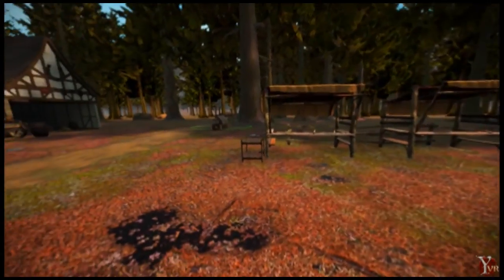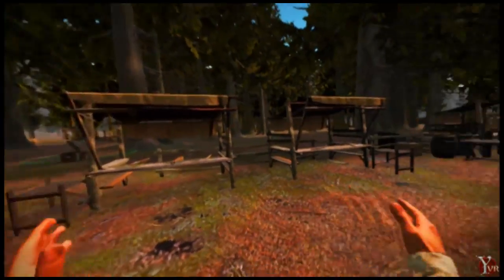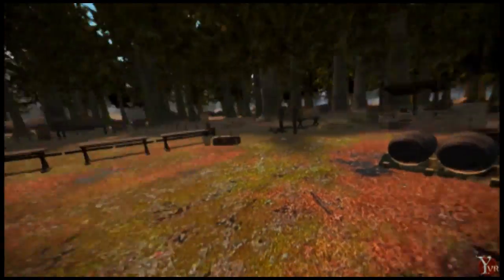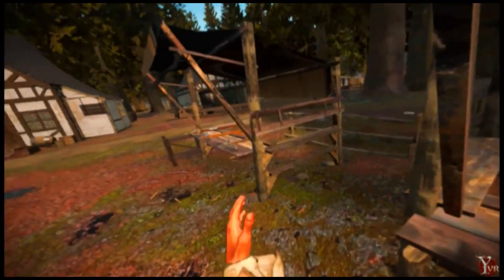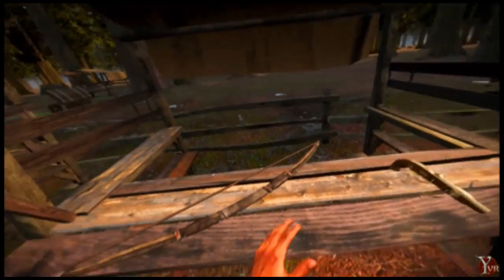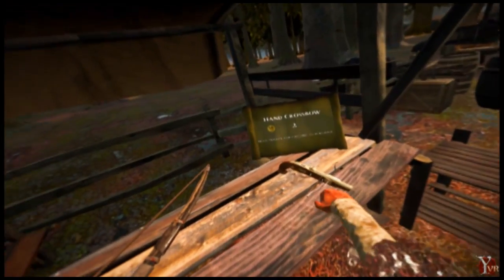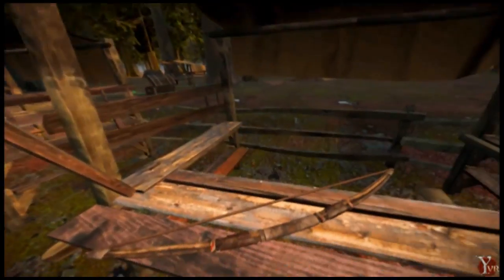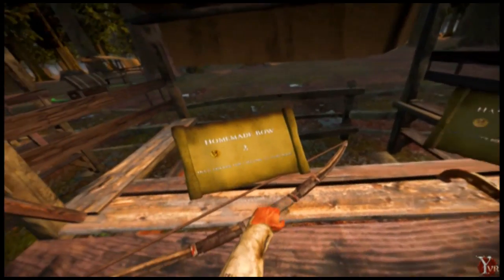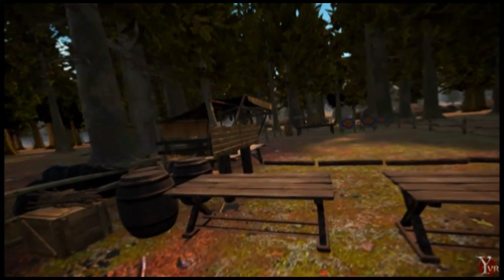We've got our weapon stalls. This is something you're going to have to build in the game — we have a whole building construction system that's at a preliminary phase, but I've had these already set up. This is where you can come and buy weapons. Everything now costs gold — the bow and the crossbow are both two gold. You get gold from selling ingots and selling anything you want. If I look at my menu I don't have enough gold, so I'll have to go find some and come back to buy these later.